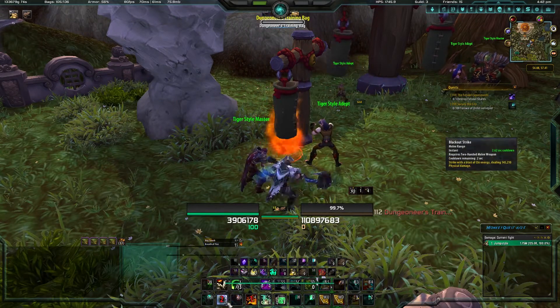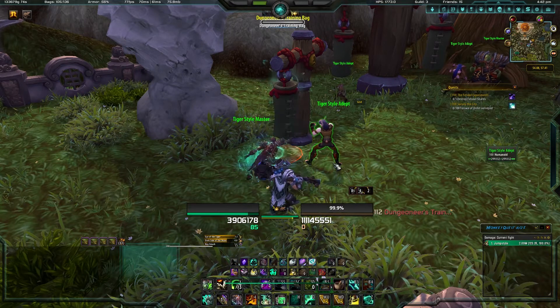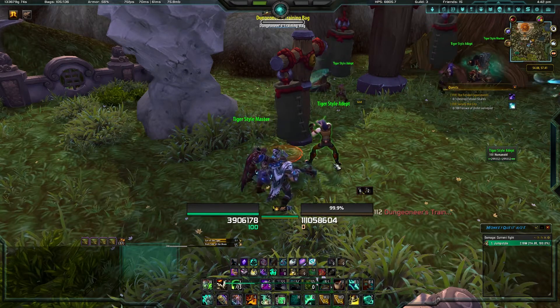You hit Blackout, then you hit Keg Smash so you get a whole bunch of them, then you hit Blackout again. And I usually go to Fire because it gets a DoT on them — that's the damage. Blackout, Tiger — and that's the basis. You should have the aggro pretty much yours.